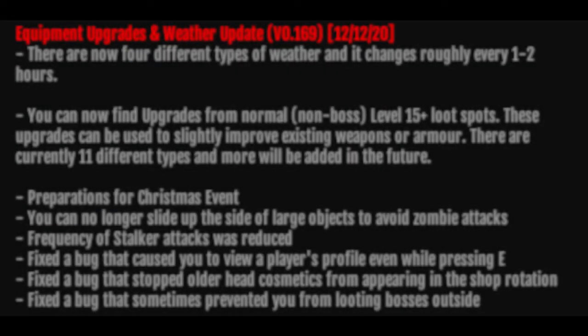There are now four different types of weather and it changes roughly every one to two hours. You can now find upgrades from normal non-boss level 15 plus loot spots. These upgrades can be used to slightly improve existing weapons or armor. There are currently 11 different types and more will be added in the future.